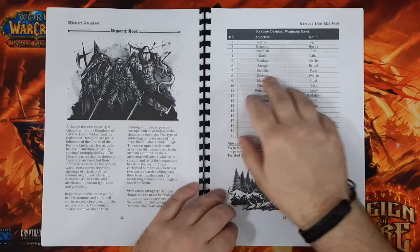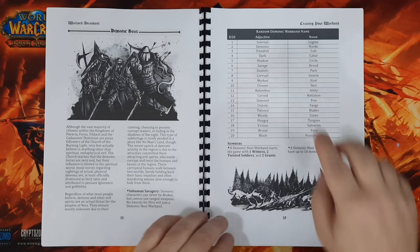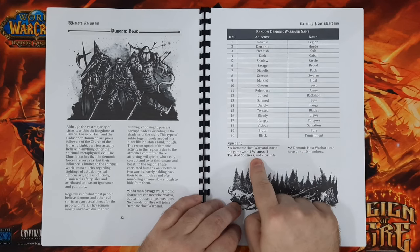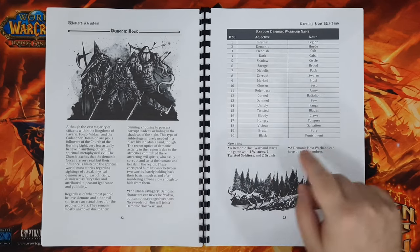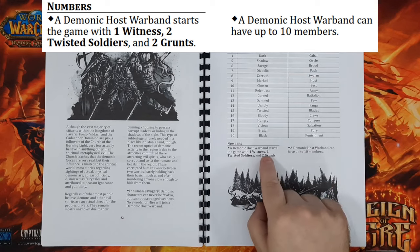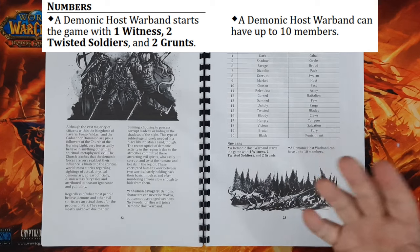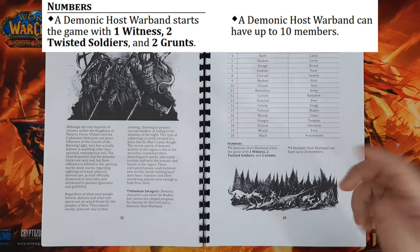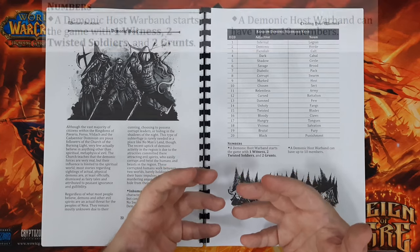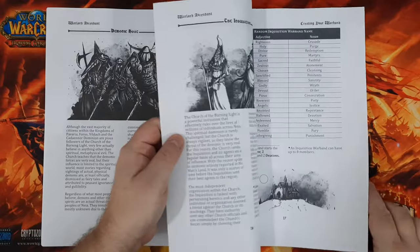Every type of warband has its own name generator. Also, there will be differences in terms of your starting force and your maximum force. For a Demonic Host warband, we start the game with one Witness who is basically your leader, two Twisted Soldiers who are your veterans, and two grunts — so we're starting with five models including the leader. A Demonic Host warband can have up to 10 members maximum.